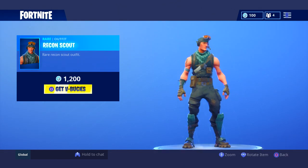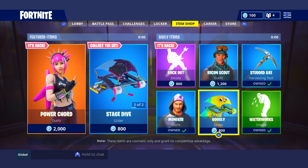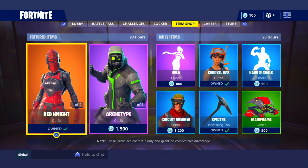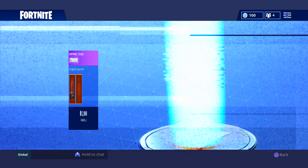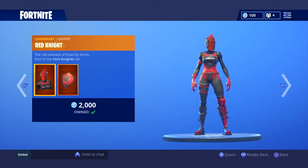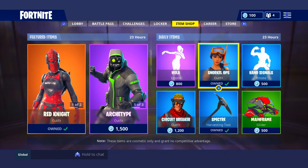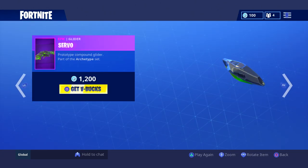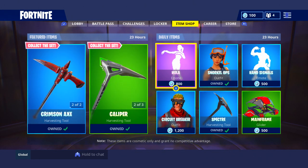Let's see what we got in the shop. They brought back Recon Scout for like the shortest time — that's a very, very rare skin. So like the Power Cord and the Recon Scout in the shop, that's kind of crazy. The Red Knight and the Crimson Axe come back again. They just really want all the money they can get. I'm not clowning them because money is money, money is cool.